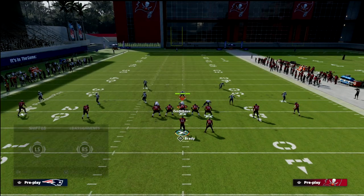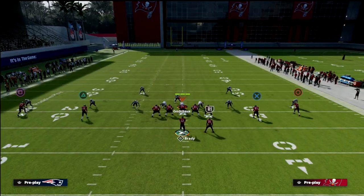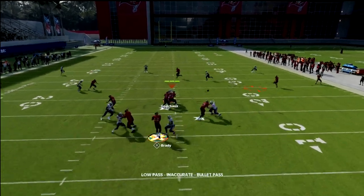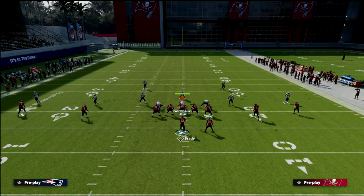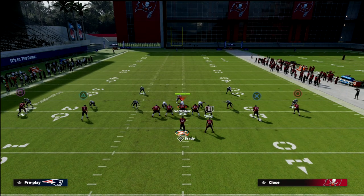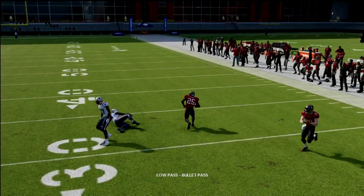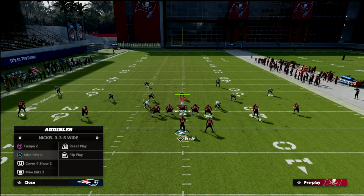If their linebacker does anything except run to the running back, the running back will be wide open. If they do run to the running back, then you're going to have your hitch or your zig on the backside against pressure. If they do something different, just lowball it — you see how open that really is. Now let me show you that with hard flats. Most people won't sit in this long because spread just carves up this coverage — spread destroys this blitz. If you lowball it, it's a lot easier to catch. That's kind of the cover three blitz.